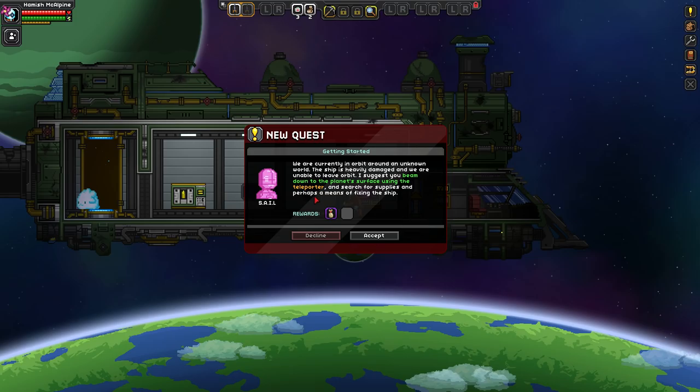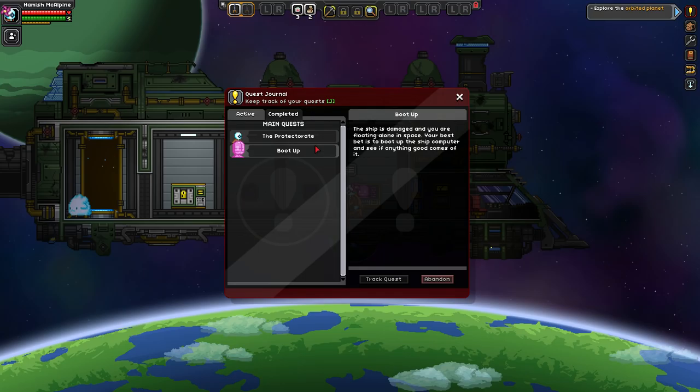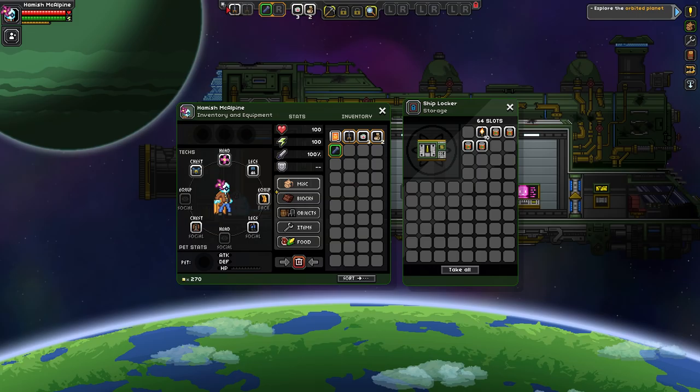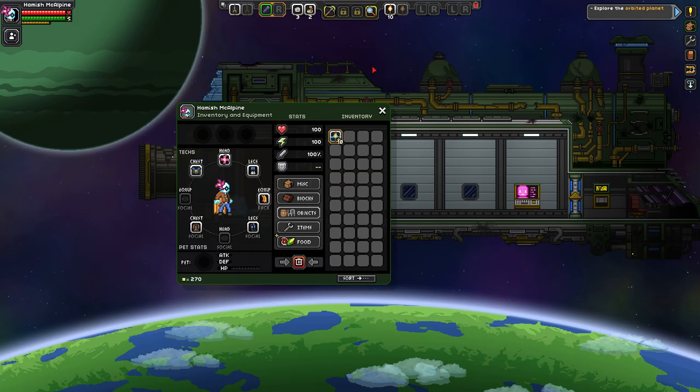Our first quest — getting started. We're currently in orbit around an unknown world, the ship is heavily damaged and we're unable to leave orbit. SAIL suggests we beam down to the planet's surface and search for supplies and a means of fixing the ship. Now the ship's powered up, we'll check in here, grab ourselves a flashlight. When we get a one-handed weapon we'll pair it with the flashlight so we can see.